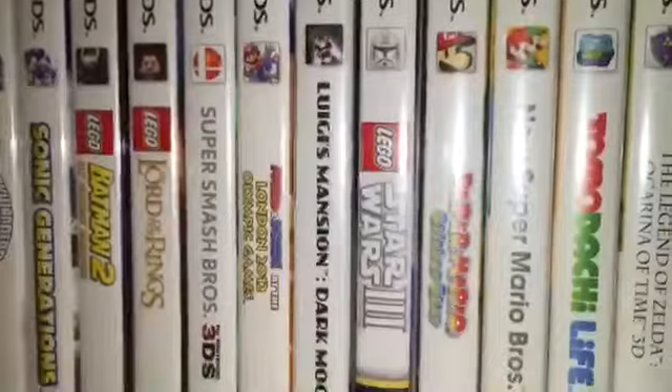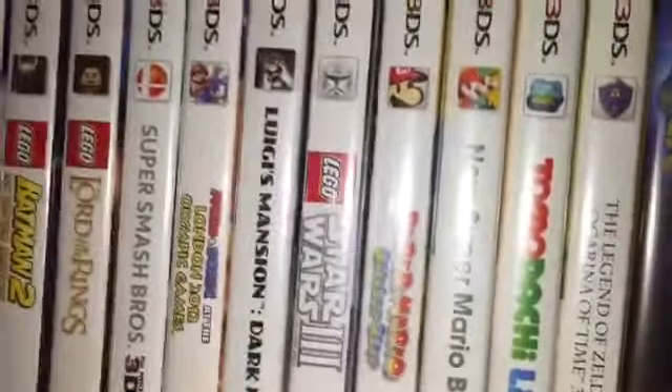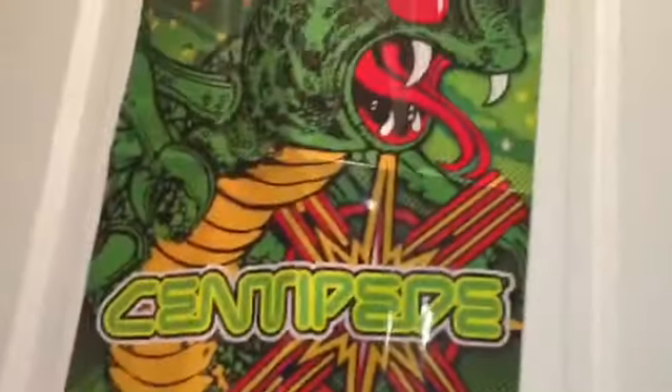I also have a Zelda 25th Anniversary item that came with Ocarina of Time 3D, and I have my poster right here. That came with an Atari thing that came out in 1979.